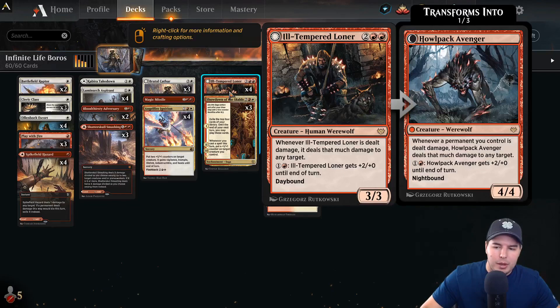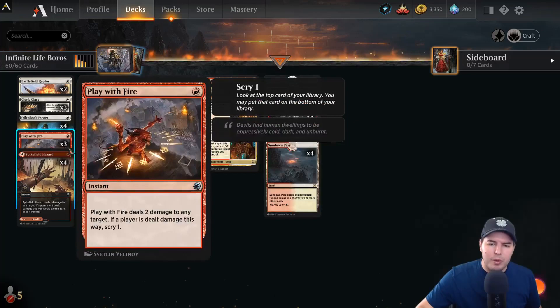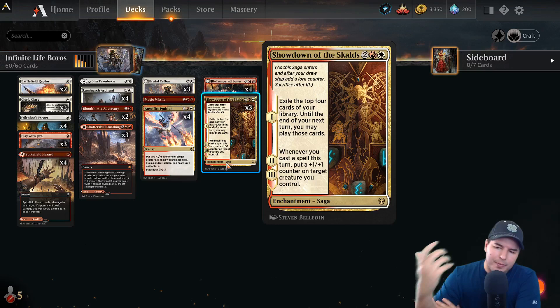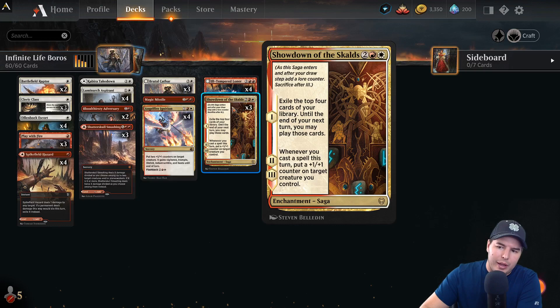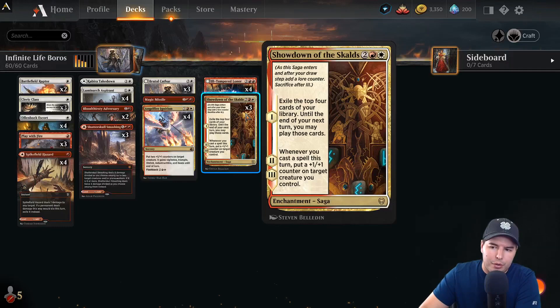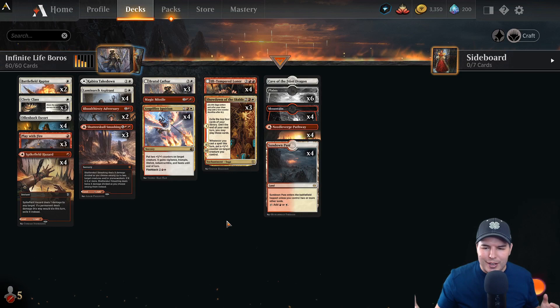I like the deck because it has inevitability built in through damage dealing as well as through the combo, and we can go either way pretty easily. Angel Fire Ignition is just a good card anyway. We have a bunch of damage-dealing spells which aren't always great against big butts, but we can still remove a lot of the early game stuff. Showdown of the Skalds we never really got to play, which is a little bit awkward since it's another four mana spell — but having it in an opening hand with Aspirant and Olenbek Escort would let you keep the hand and find Ill-Tempered Loner.